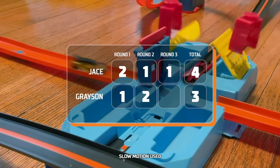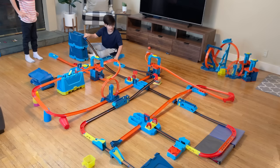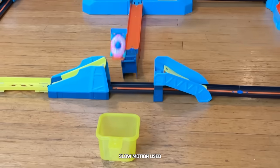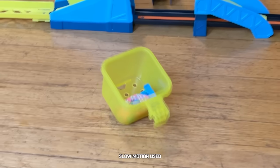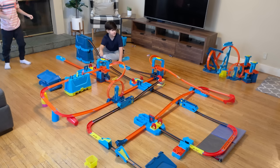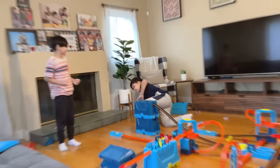It's Grayson's turn on offense now. He needs two goals to win — that's not gonna be easy. Three, two, one, go! Donut Drifter is off. Jace is sending everything he can to make the stop. Let's go! Donut scores a goal! We gotta see that replay. Grayson ties it up with a chance to win! Grayson wins with just one more goal. Three, two, one, go! T-Rex Troyer rocks through the first crash zone, stomps its way through — yeah! What a goal! That makes Grayson the winner!